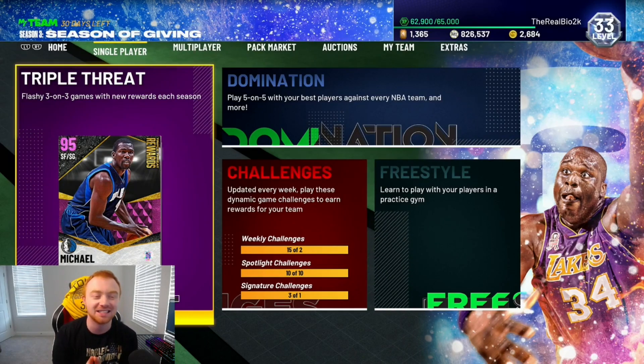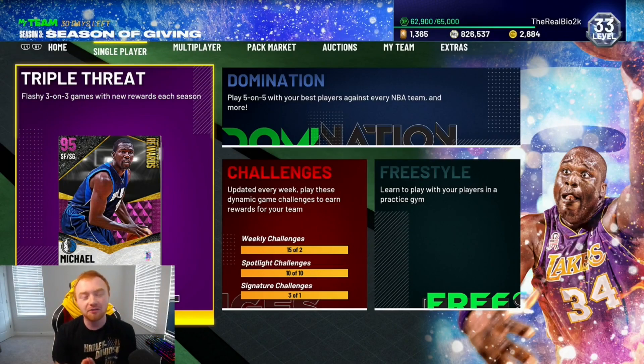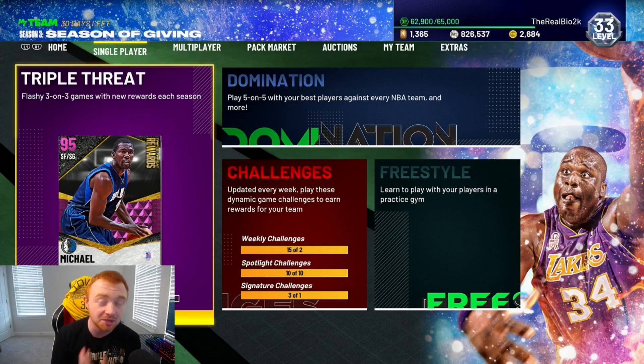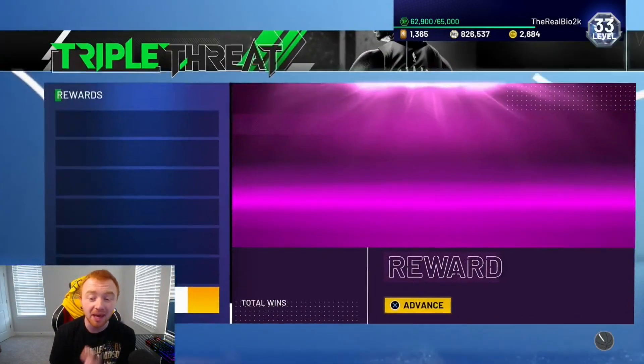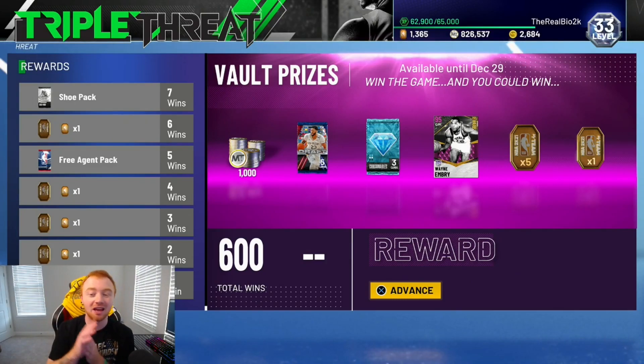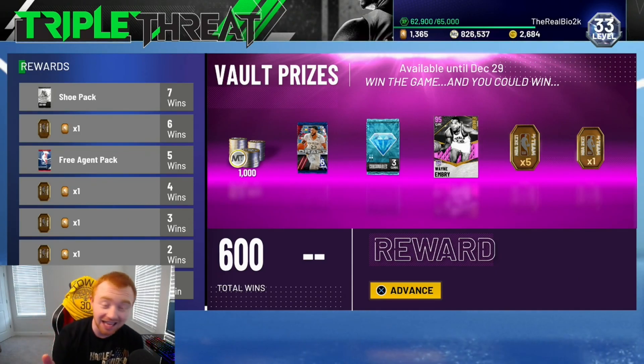And more importantly, like I said, it is a free card. Now, unfortunately it is based off of getting kind of lucky. And that player we're going to be talking about is pink diamond Wayne Embry. I don't really know how to say his name — never once heard of this guy in my life. A lot of you guys probably haven't heard of him either. This guy absolutely came out of nowhere today.